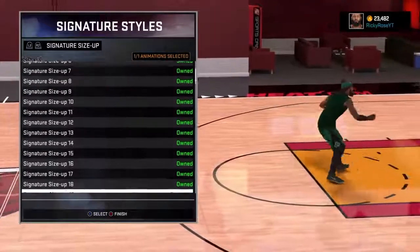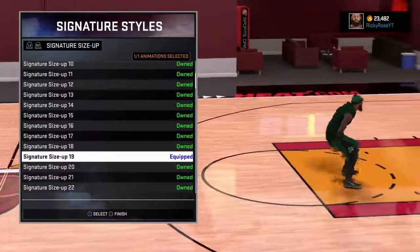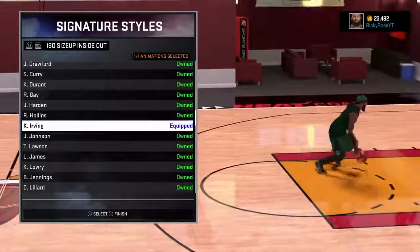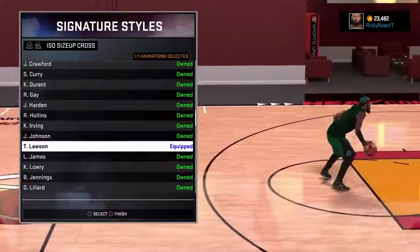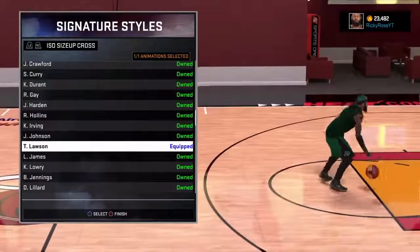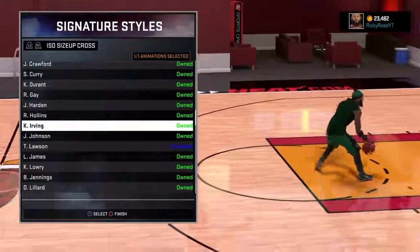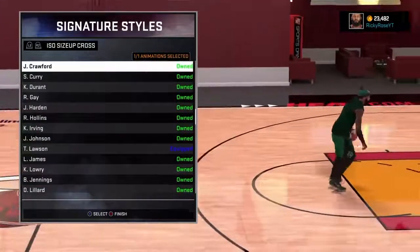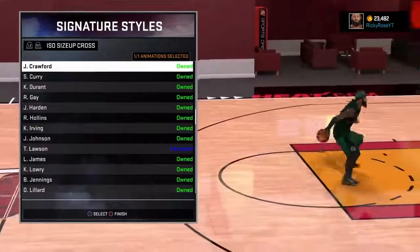If y'all want me to show a video of my dribble moves and the moves I use in the park, please let me know — I'll gladly do one. You always got to go with hesitation 3 for sure, just for that little step back. For the inside I use Kyrie just to break people's ankles. For the crossover I had Ty Lawson but he wasn't really all that good — I was just testing it out. I mainly use Crawford just to do the behind the back after that.